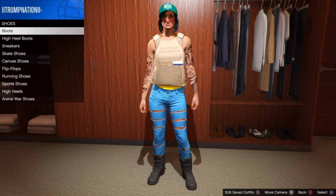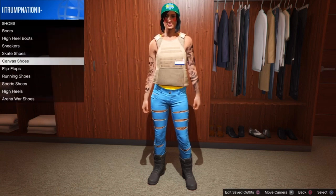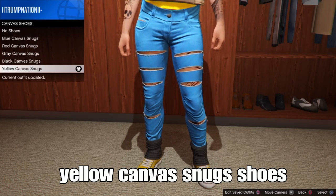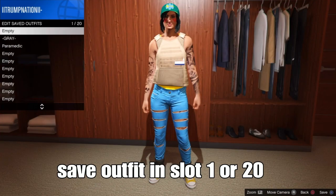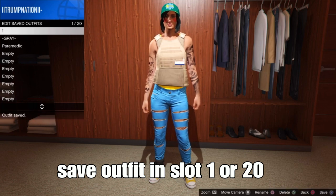The next step is simple — back out and go to shoes. From shoes, go down to canvas shoes. From there, select the yellow canvas snugs — or any type of yellow shoes of your choice. We're pretty much done with the outfit. The next step is save your outfit in slot one or slot twenty, or any open slot of your choice.